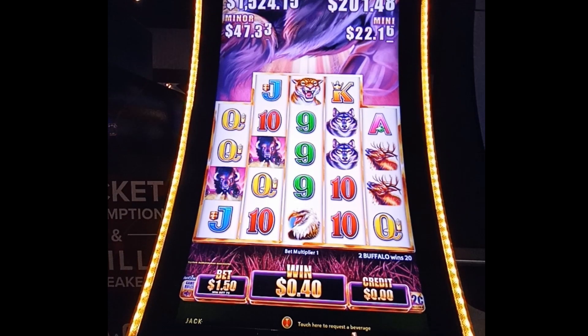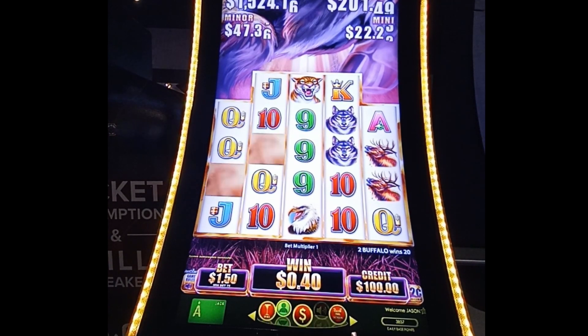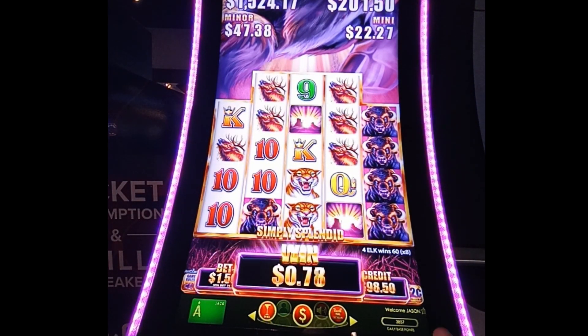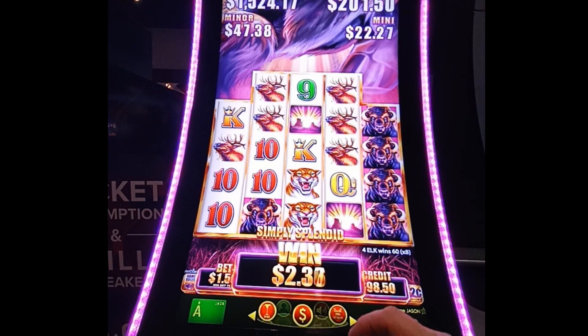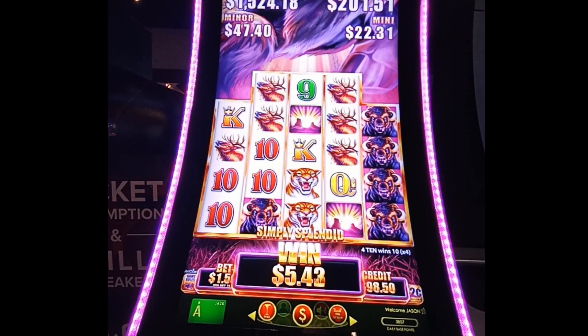We're going to play Buffalo Grand right now. We're going to put $100 in — let's get our players card in. This is a two-cent denomination machine, volume all the way up so we can hear a win. We're going to play 75 credits, which equals $1.50, and see what happens. What we want is Buffalo all the way across the screen — that's our goal, and multiple Buffalo would be even better.